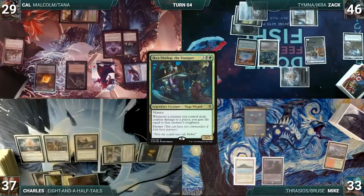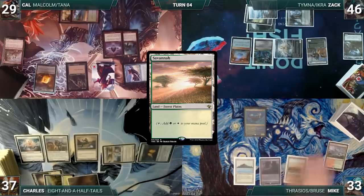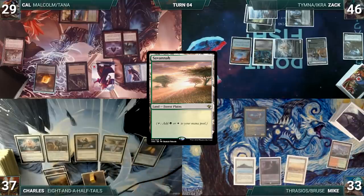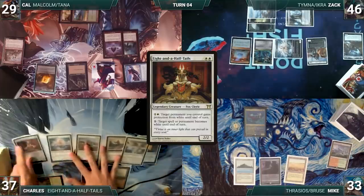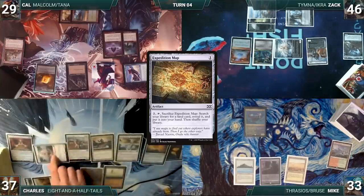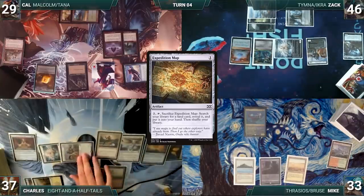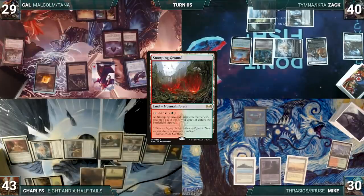Mike draws, plays Savannah, and passes. During his upkeep Charles wins his Mana Crypt flip. He draws, plays Deserted Temple, casts his commander Eight-and-a-Half-Tails, casts Expedition Map, then attacks Zac with Serra Ascendant and Mike with Ranger-Captain — both take it, Charles gains six life.